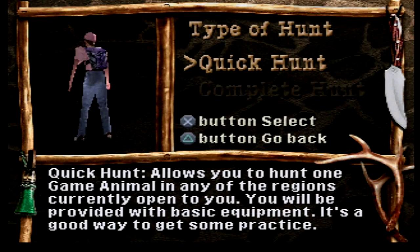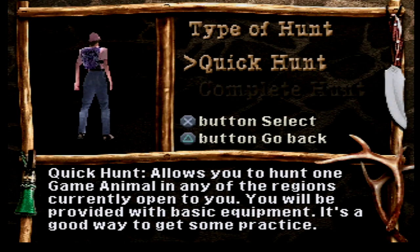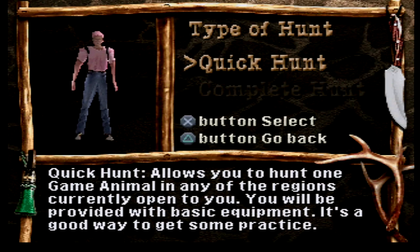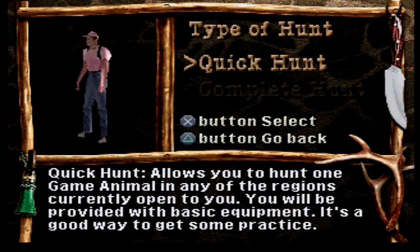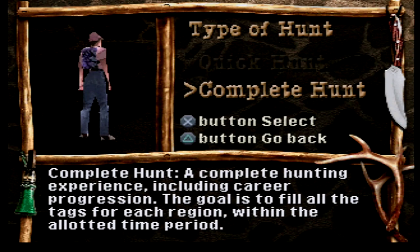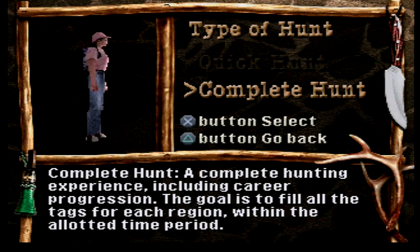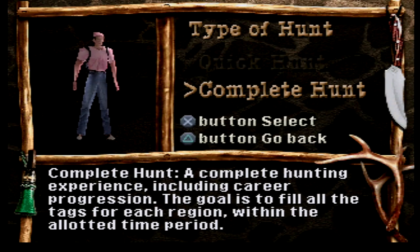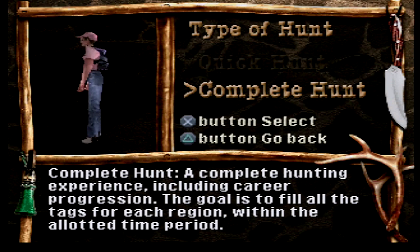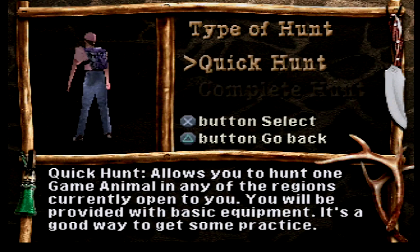Easy. Yes, please. Quick Hunt or Complete Hunt. Quick Hunt allows you to hunt one game animal in any of the regions currently open to you — you will be provided with basic equipment; it's a good way to get some practice. Complete Hunt is a complete hunting experience including career progression; the goal is to fill all of the tags from each region within the employment timeline. We're just going to do a quick hunt.